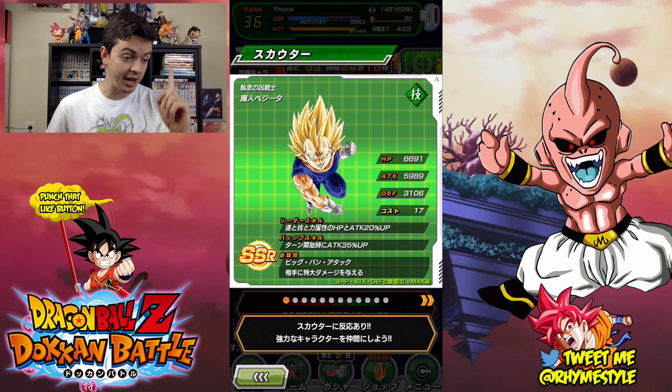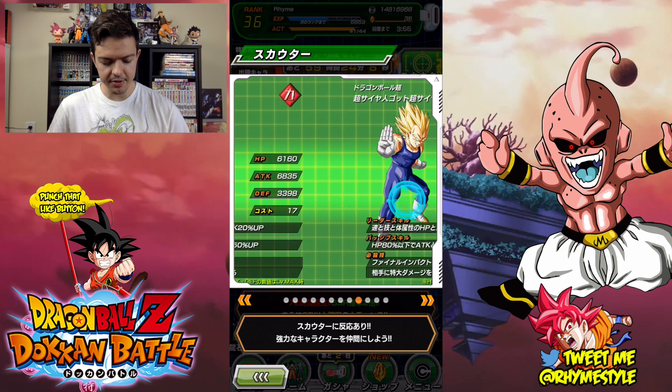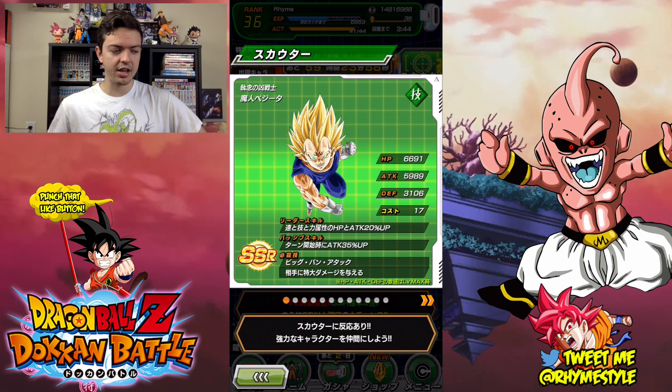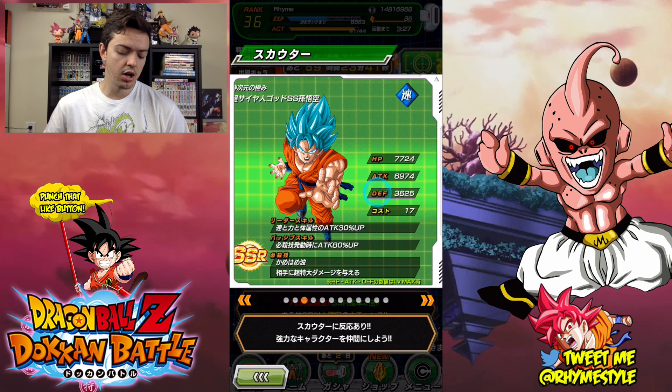We've got Majin Vegeta — and I actually need a Majin Vegeta because he's going to get an LR awakening, where he gets to level 120. Along with that, he's going to get an attack similar to Broly's where he attacks everyone on the screen. Unfortunately in the global version we won't get that for a while, but it's cool to see they're adding more characters with that Dokkan-style super attack like we saw with Broly.